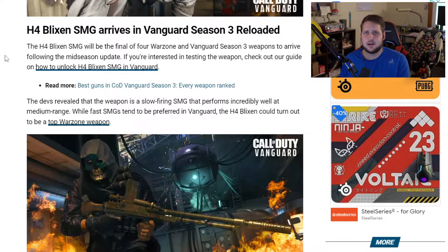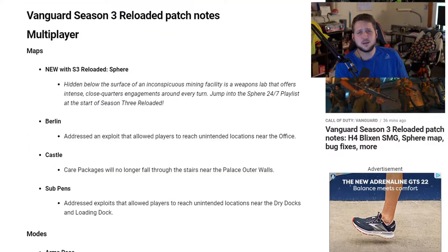More than likely we'll see a bundle tomorrow as well, so you can just buy that bundle and unlock it that way. We are also receiving a new map called Sphere — hidden below the surface of an inconspicuous mining facility is a weapons lab that offers intense close-quarter engagements around every turn. Jump into the Sphere 24/7 playlist at the start of Season 3 Reloaded.